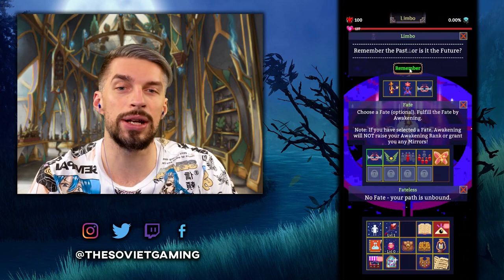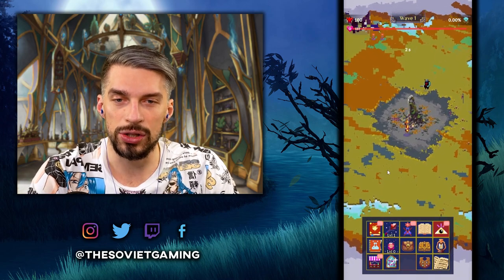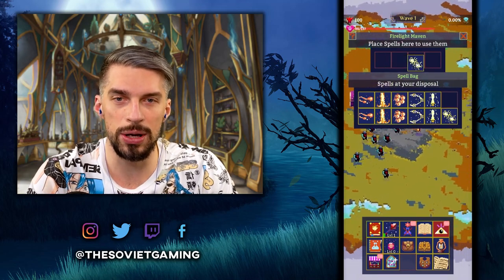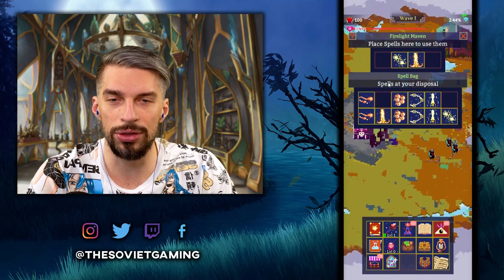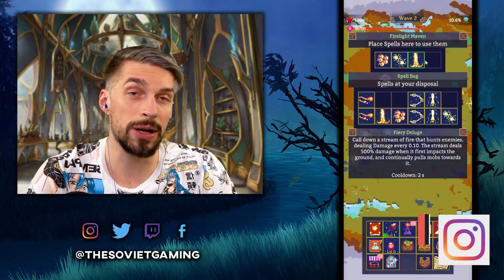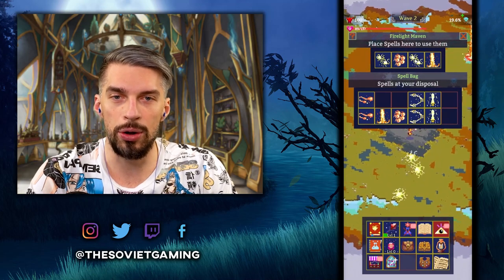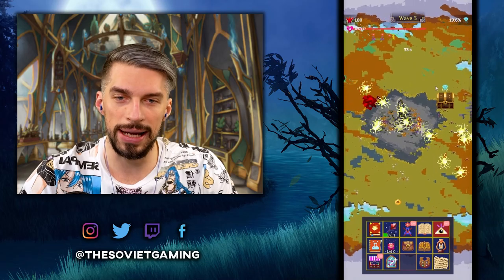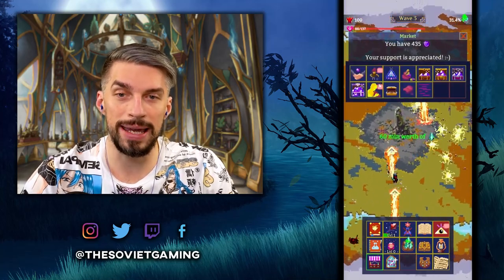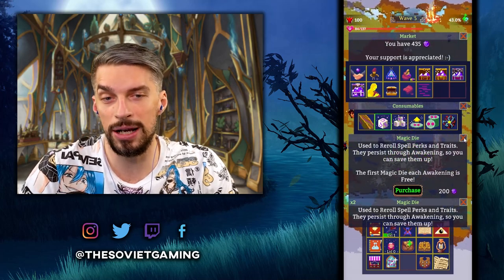We'll do the Fateless run right now so we'll get more mirrors. When everything is set up and you're ready to go, you press remember and your character is reborn and starts over. You will probably have three or four spells available. For the basic run with three spells it should look like this: Fireballs, then Ionic Charger, and then Fury Deluge. Don't forget that every run you will be able to get the free stuff — the magic die. Don't forget to claim it because it's free.